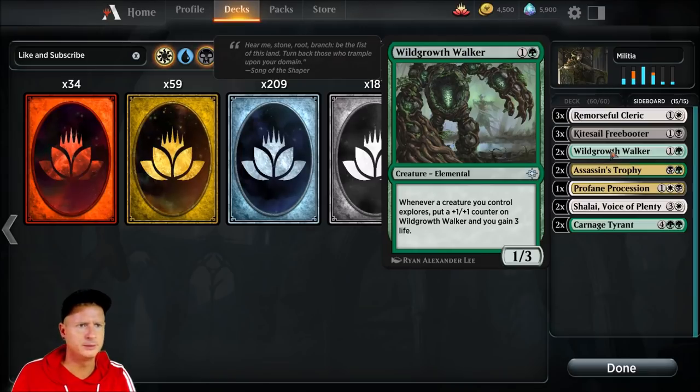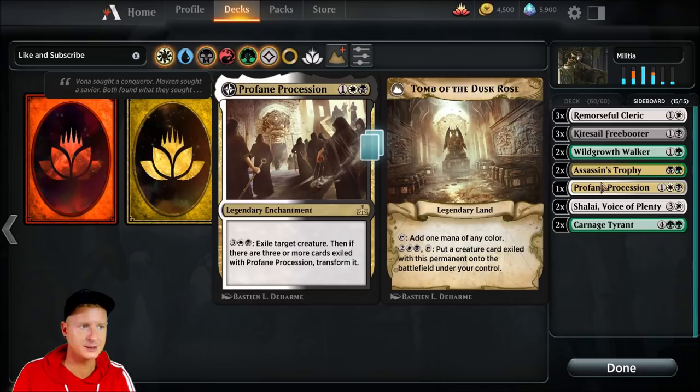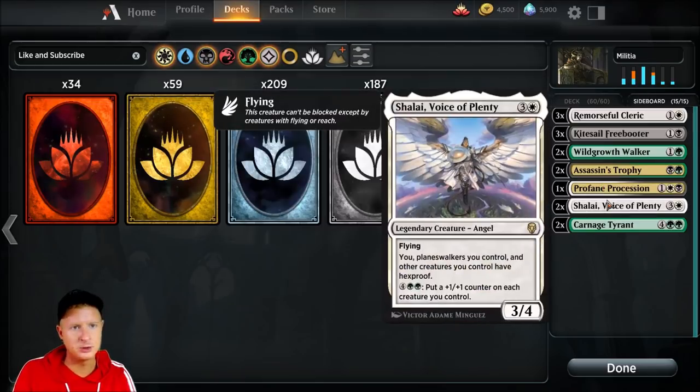Two Wildgrowth Walkers in case we're up against a control build and we need to go the distance — there could be a lot of different uses for Wildgrowth Walker honestly. Two more Assassin's Trophy just in case we need them. Profane Procession — exile target creature. It can be pretty devastating, though I haven't needed to sideboard it in yet.